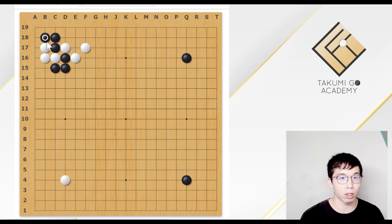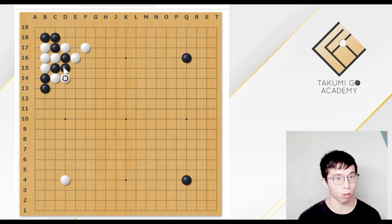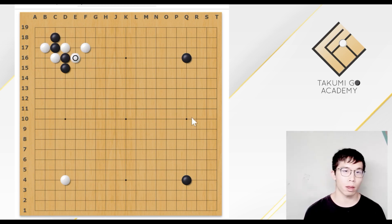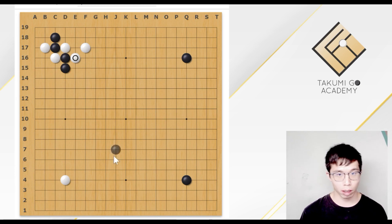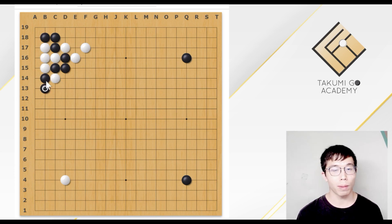But if Black tries to fight, then Black needs to be very careful. For example, could White play the clamp now? Or could White play the cut now? Currently, if the ladder is good for White, this cut will finish the game. Because if the ladder is good for White, White could play the ladder and capture the three Black stones. So this is a dangerous move — this Tiger Mouth is a dangerous move. But AI believes that Black could easily get a satisfactory result. For example, as the ladder is good for Black now, Black could play this. Now, as the ladder is not good for White, Black could capture the four White stones. This seems hopeless for White.